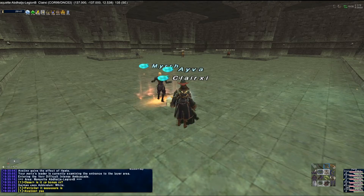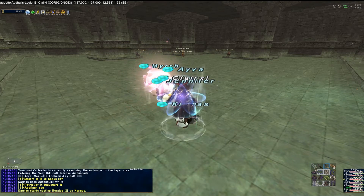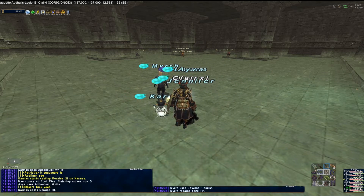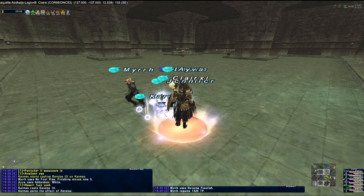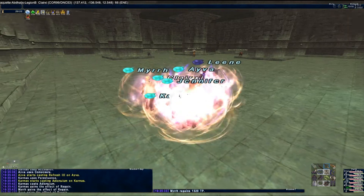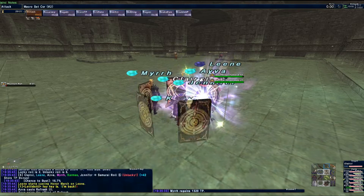Hi everybody, here for another strategy for the July 2022 Volume 1 Very Difficult Ambuscade. This one is the Sacrifice Mage Strat. In this strategy, you are not required to use a Red Mage, and you will see that our Red Mage really didn't do that much in this fight.